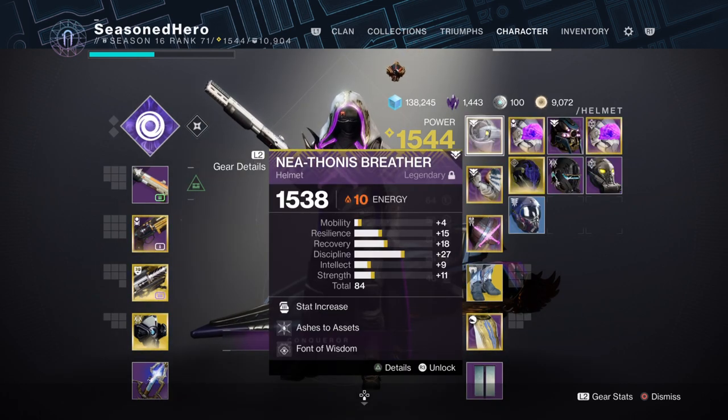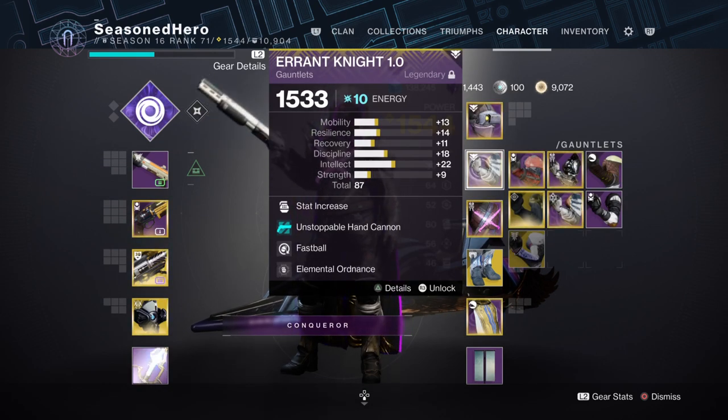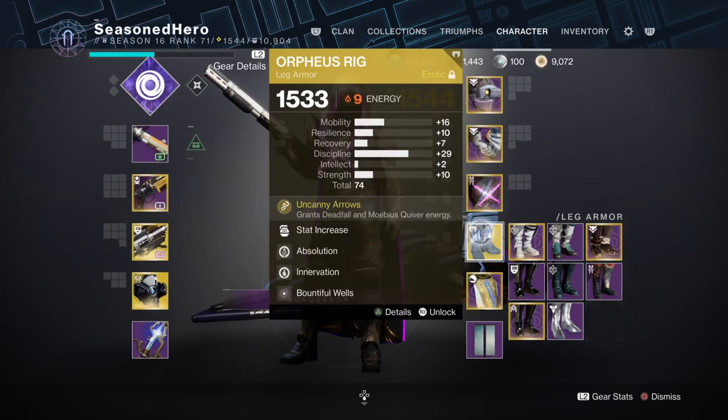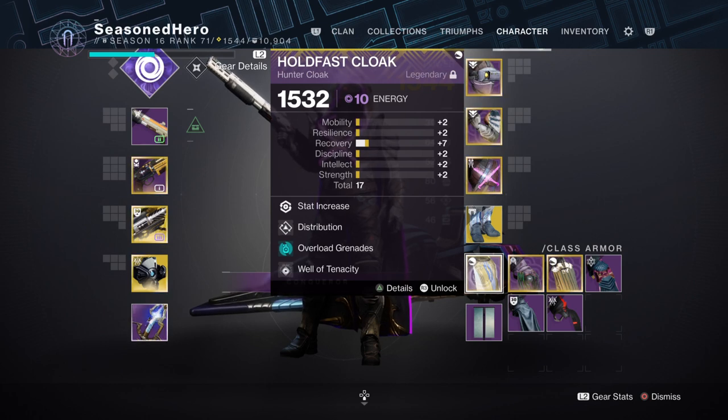Here are the mods compiled: Head — Discipline, Ashes to Assets, and Finders Wisdom. Arms — Discipline, Fastball, and Elemental Ordnance. Chest — Discipline, Concussive Dampener, Thermo Shot Plating, and Elemental Armaments. Legs — Discipline, Absolution, Innovation, and Bountiful Wells. Cloak — Mind Recovery, Distribution, Overload Grenades, and Well of Tenacity.